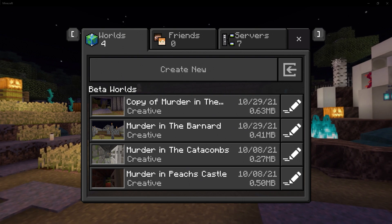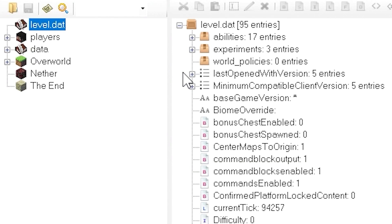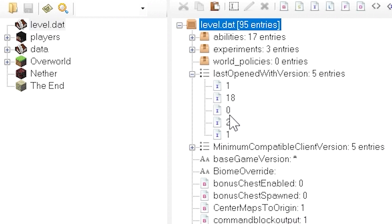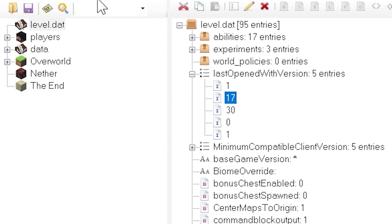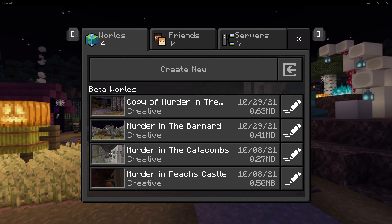Now let's say you do accidentally load up your worlds when you're in the beta. You can simply go into an NBT editor and change the minimum version number back to the official release, or whatever release you want to change it to. I've done this numerous times and it has saved my butt a lot.